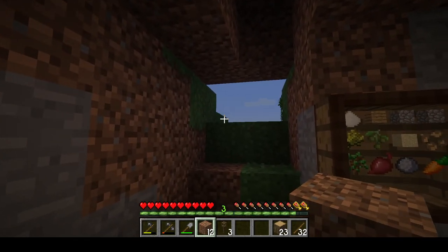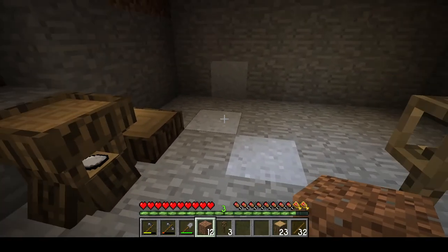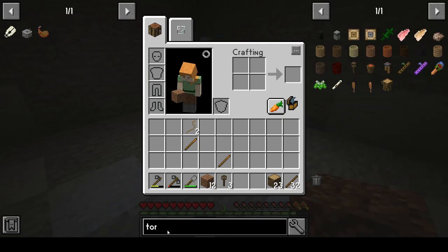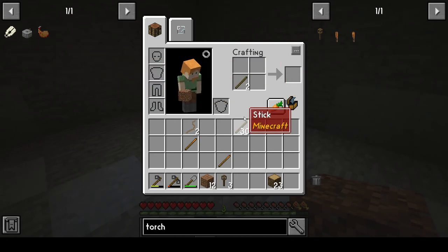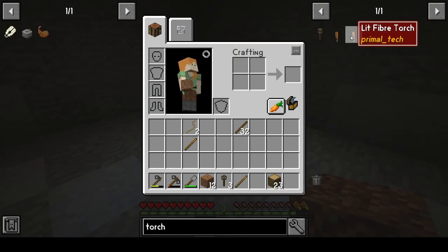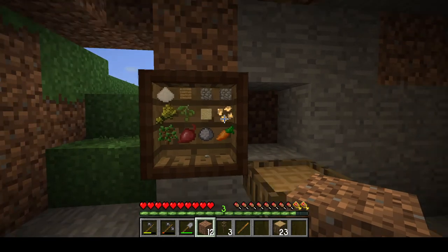Welcome to the second video - I missed the record button earlier. I cleared off some extra trees, got some wood going, and dug into the side of the hill where I found some clay. I made some totemic torches: first you make unlit fiber torches by combining plant twine with a stick, then craft whittled fire sticks from two sticks. Place an unlit fiber torch, click it with a fire stick to light it, then combine the lit torch with two sticks to make a totem torch - a much better light source than regular torches.